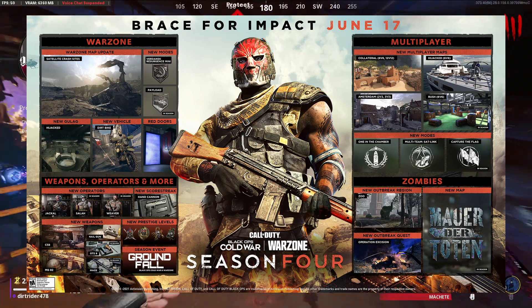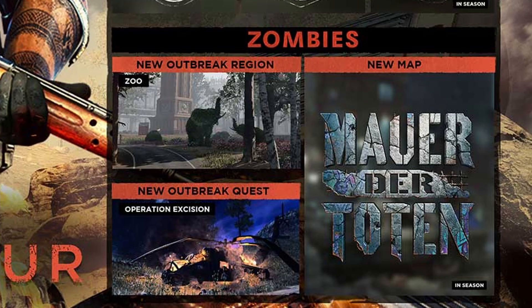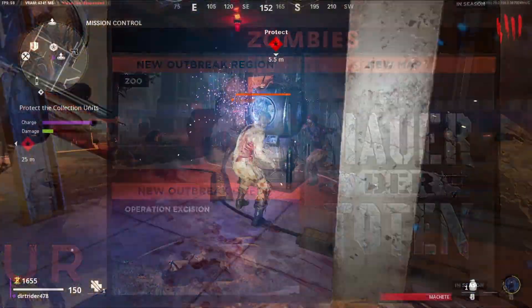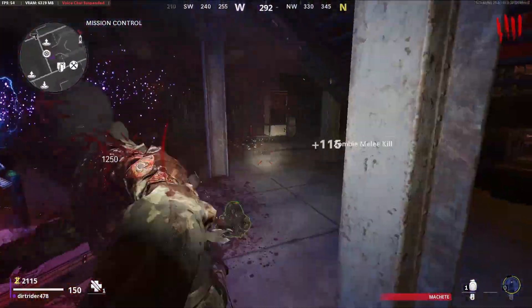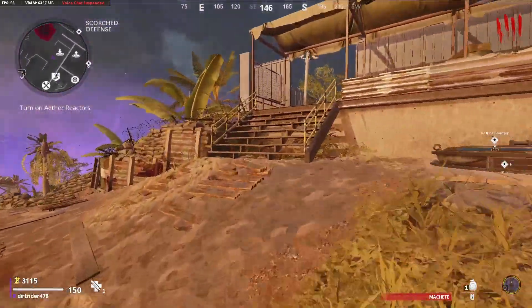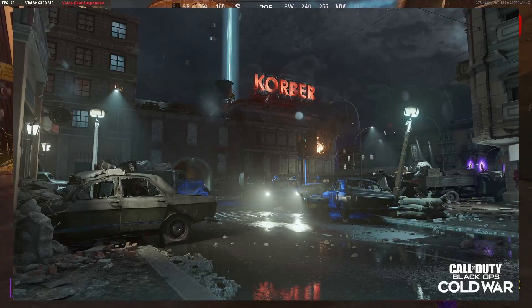I didn't really pay attention to much of any other stuff — I honed in right into the zombie section, and right there I see the new outbreak region Zoo, the new quest in outbreak, but the new round-based map they put it in here. We're going to be getting it in season four and it is Mauer der Toten. Not only did they post the new roadmap for season four saying the new name of the round-based map, but they posted a picture — a picture of Mauer der Toten.